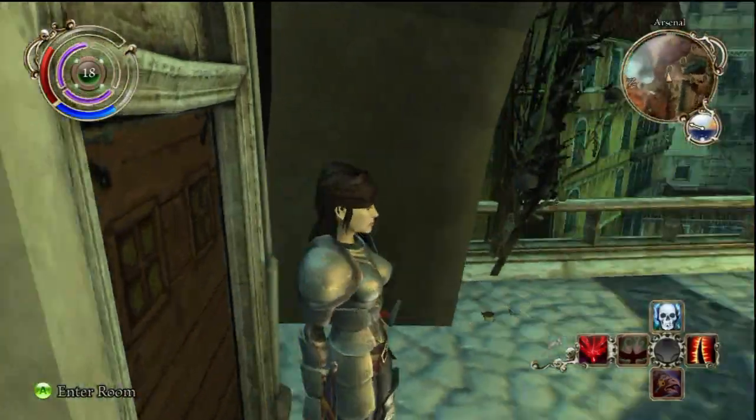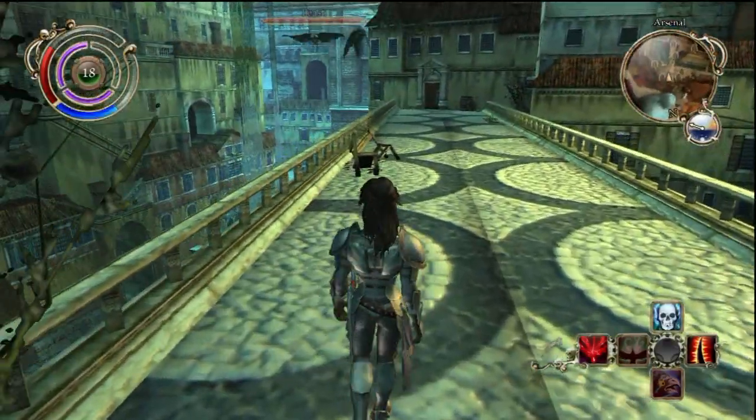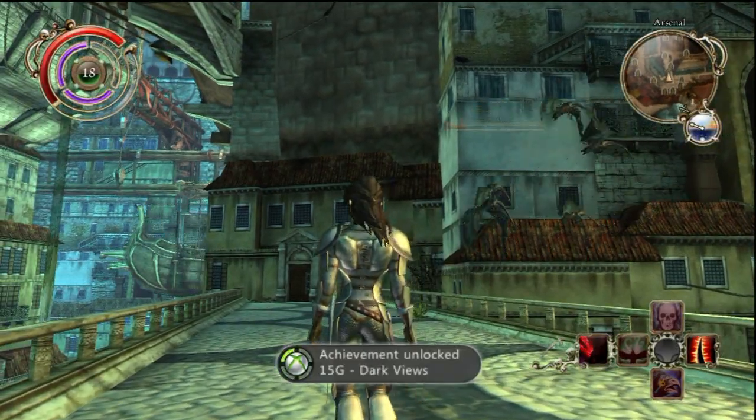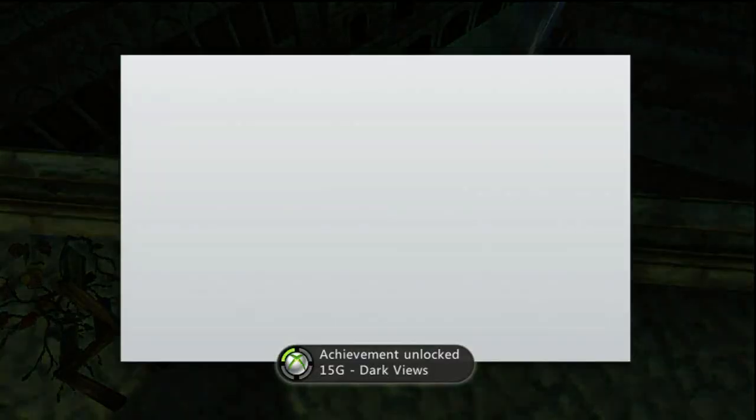They're not easy to fight when you only get to use your Scythe. When you're out here, there are a lot of enemies and beasts you can fight. Use your distance spells, and then Dark Views — we've achieved it.